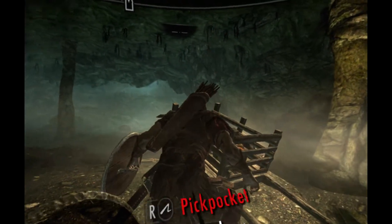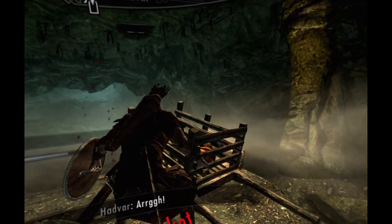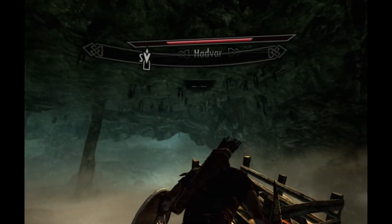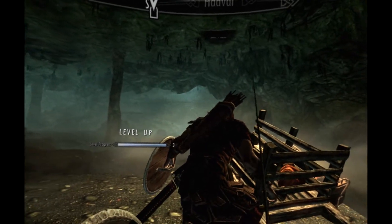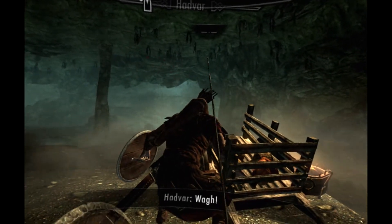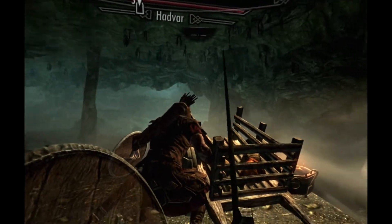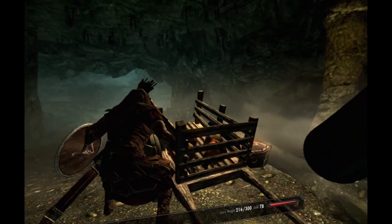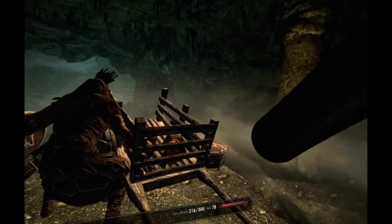The bear keeps on getting up and down. That's one way to level up your sneak, right? I leveled up! It should be a dagger — might be more effective. Well, that's one way to do it — it's really easy. I don't know if that's a thing but it's really easy. Kind of cheap, but whatever.